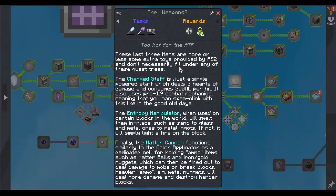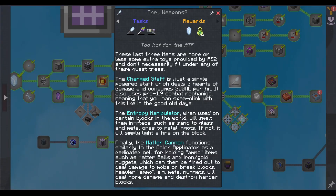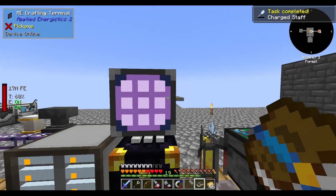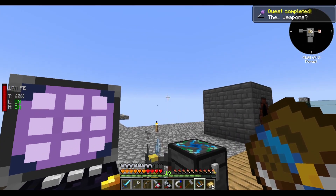The weapons? There's weapons? Entropy manipulator — when used on certain blocks it will smelt them in place, such as sand to glass or metal ore to ingots. If not, it will simply light a fire on the block. Make a charged staff — that's just for slapping enemies. And the matter cannon. AE2 weaponry.